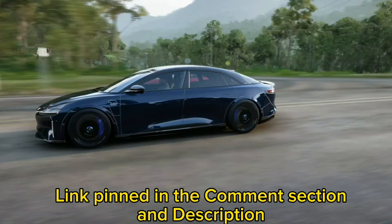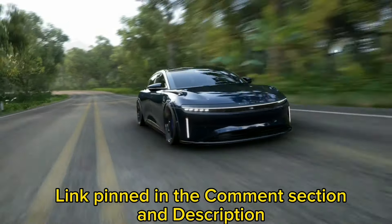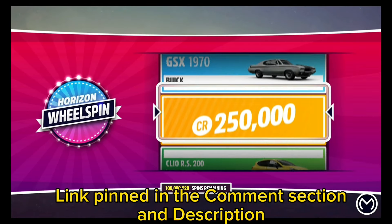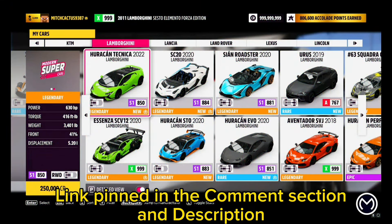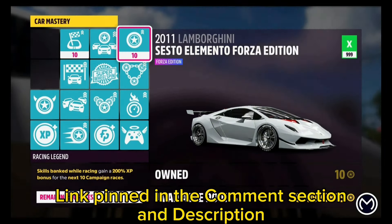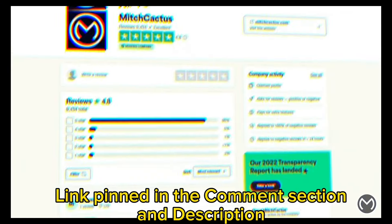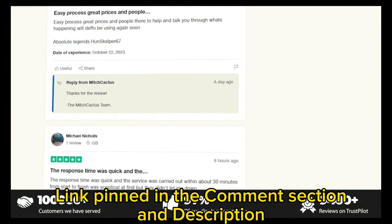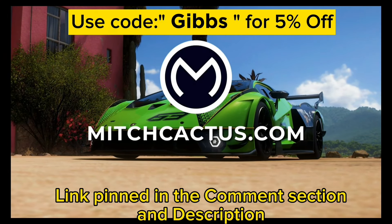If you don't want to spend hours grinding these glitches, check out the instant delivery modded accounts at mitchcactus.com, with content including all rare cars ever released, up to the most recent series update, hundreds of millions of credits, super wheelspin packages, and more — which can be applied to a personal or existing account. They're the most highly reputable modders with over 7,500 Trustpilot verified reviews, with packages for Xbox, PC, and Steam. Link in the pinned comment — use code GIBBS for five percent off for a limited time.